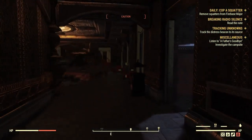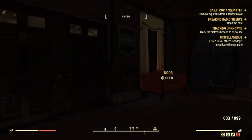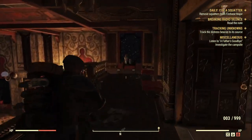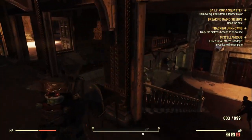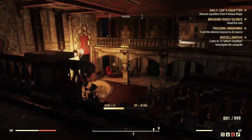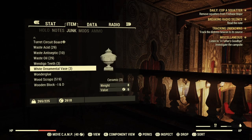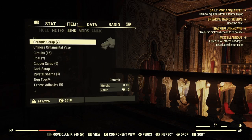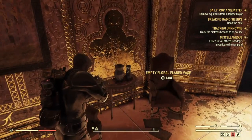Just grab them all and double check each one — we want to get all the copper we can. There's an empty floral vase but it's only the ornamental ones you want to grab. There are a couple more down here. The Chinese ornamental vase — they are quite heavy so you'll probably get over-encumbered. We can scrap them. It looks like the white ornamental vases don't contain copper — it's the Chinese ones that do.